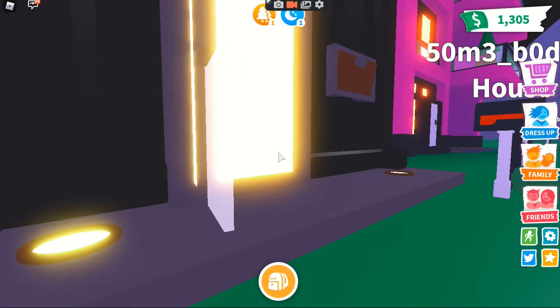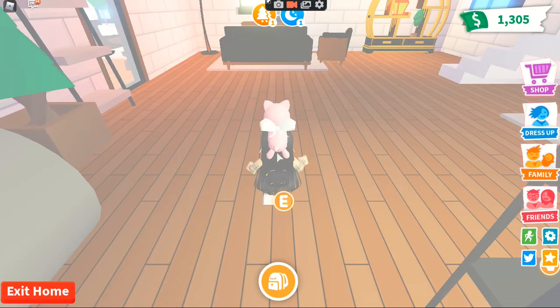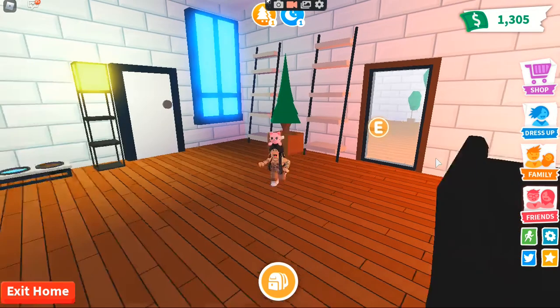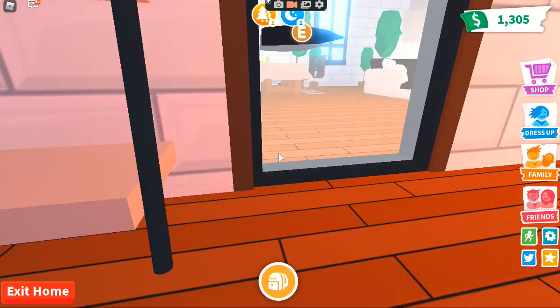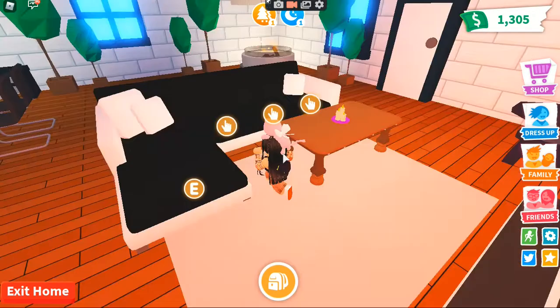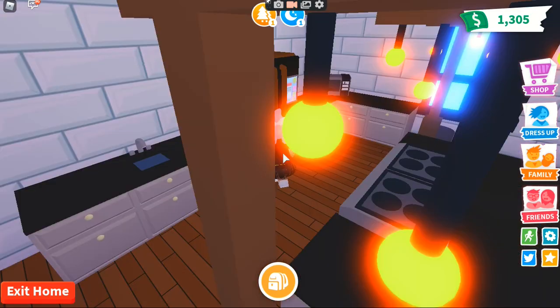Let's go into your house then. So if you want me to review your house, when you see me online in Adopt Me you can always join me — just follow me. Okay wow, this is so much cooler! Let's go in here. A movie area, a bar — this is cool!